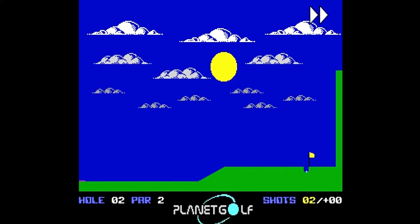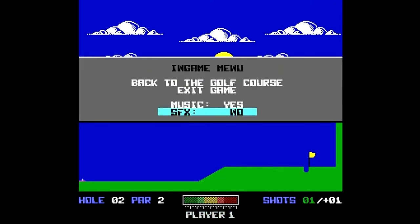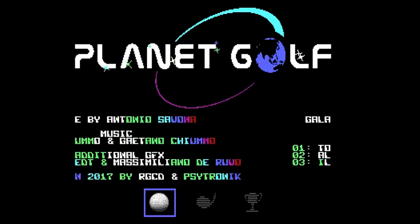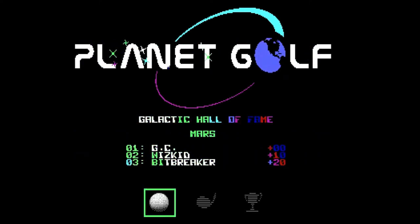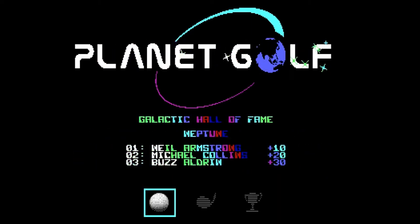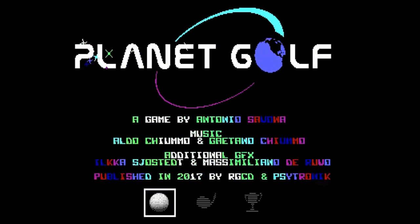When you first load up the game, you are presented with a splash screen showing off Cytronics software. We are given a nice glimpse of the speech synthesis. We are then brought to the game's title screen which prominently displays Planet Golf at the top, with the letter O in Golf showing Planet Earth rapidly rotating. Music is also playing in the background. The game's title is glistening with randomly placed shining rotating stars, and the writing on the title screen displays the game's credits in a rainbow of rotating colors. The Galactic Hall of Fame shows the three top scores achieved on each planet.